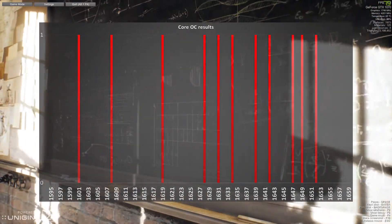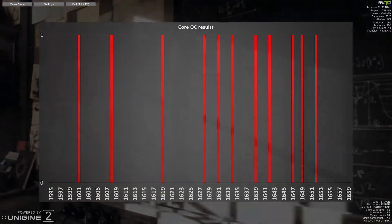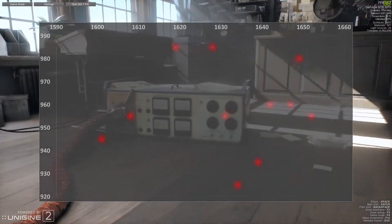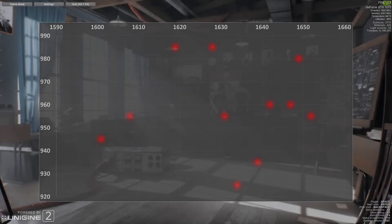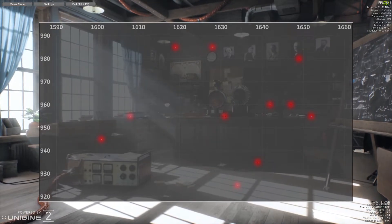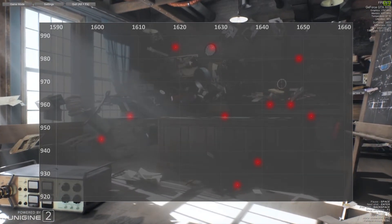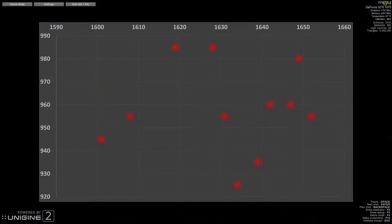Something else I really wanted to see is if there was a correlation between overclocking on the core versus the maximum overclock you could achieve on the memory. Looking at the worst memory overclockers, they're about average — maybe a little higher — when it comes to core overclocking. And looking at the worst core overclockers, they're slightly below average for memory overclocking.